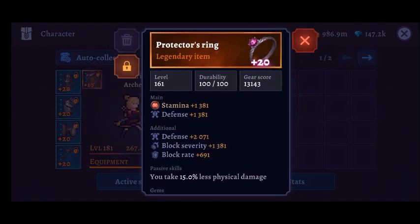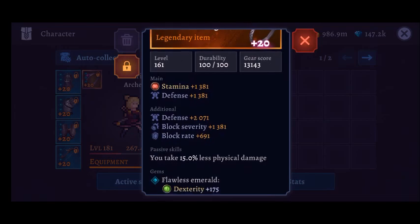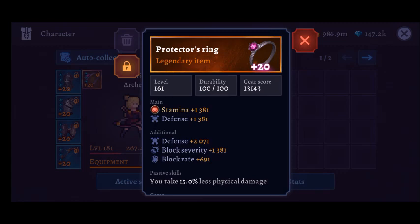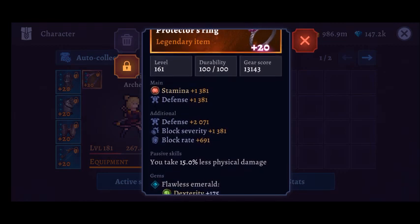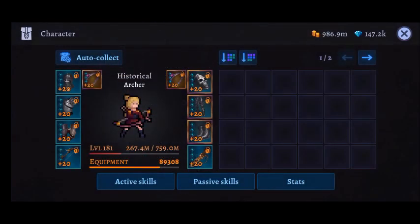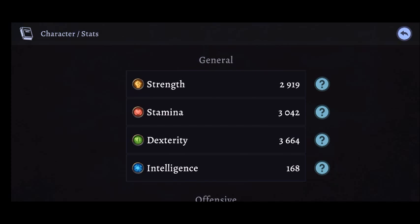I was thinking of using artifacts to do a whole legacy build, but I quickly realized I needed block rate, block severity, and some stamina. So in the end I used Protector's Rings, which obviously are not legacy items, but I needed to do Fatal Bridge somehow.